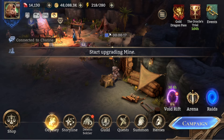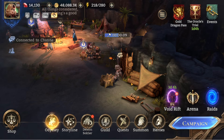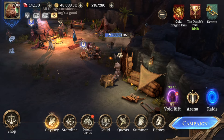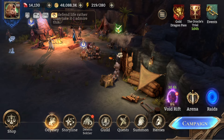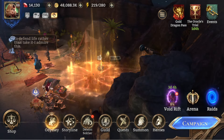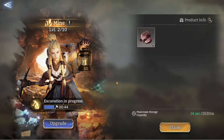You use wood to upgrade your mine and ore to upgrade the lumber mill — which is the opposite of what you'd expect. Once the mine is upgraded, the resources you get from it change; the time stays roughly the same but the resources are mildly different. Click the arrow once the upgrade finishes, mining carries on, and we're now at mine level two — which has a maximum storage capacity.